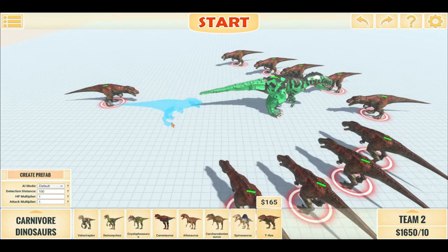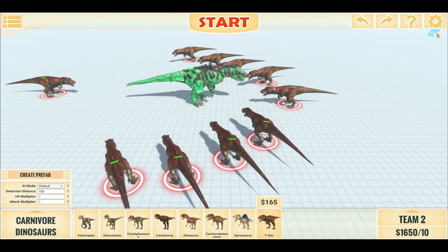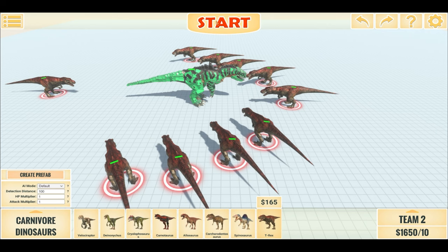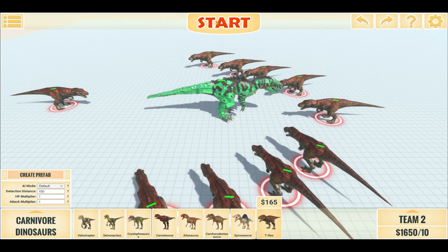Okay, and place one behind — so that's 10 T-Rexes against 1 Giger. I'll turn on pathfinding, and without further ado, let us begin.